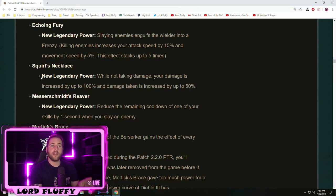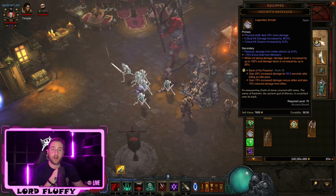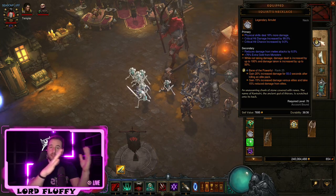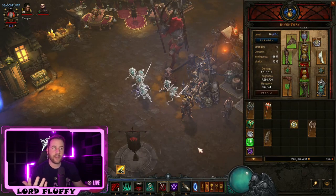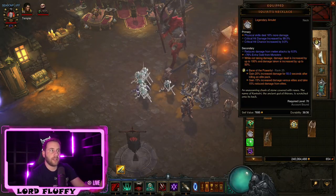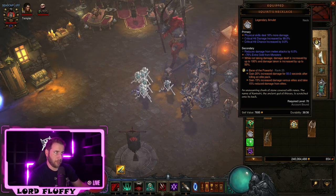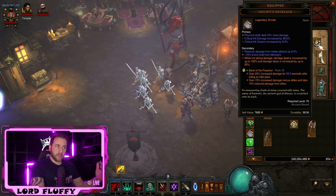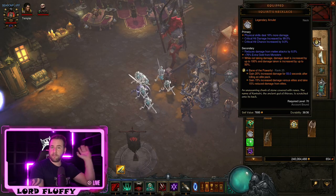One of the stronger changes is Squirt's Necklace. New legendary power: while not taking damage, your damage is increased up to 100%, and damage taken is increased by up to 50%. It operates just like the Endless Walk set — the Compass Rose and Traveler's Pledge — like a teeter-totter. If you take damage it slowly scales back to no extra damage; if you don't take damage it slowly scales back to doing extra damage. So the point of Squirt's is just avoid all incoming damage, at the cost of taking more damage. This would be really good for builds that don't take a lot of damage, builds that can shield themselves, or builds that stay really far away and off-screen kill mobs.